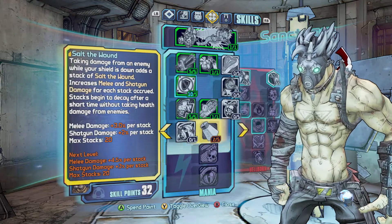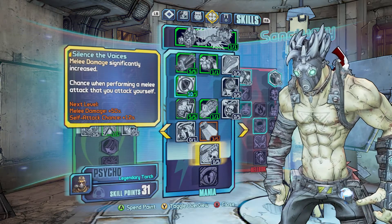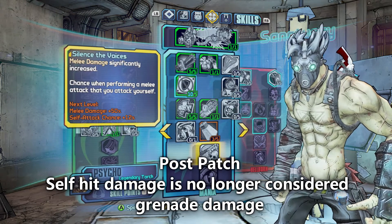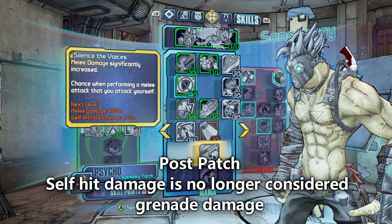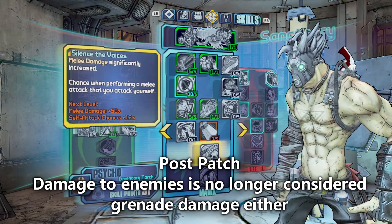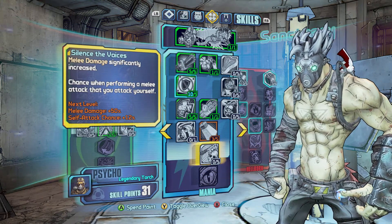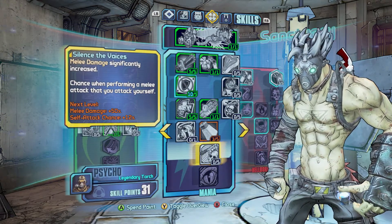The last skill changed in the Mania tree is Silence the Voice. Melee damage is significantly increased, but there's a chance when performing a melee attack that you attack yourself. The whole problem with it was that all the melee damage used to count as grenade damage when you picked this up. In patch 3.0, self-hit damage is no longer considered grenade damage, and when you hit enemies it is also no longer considered grenade damage — so it stacks properly again with melee damage, which makes it really nice and working as intended. Silence the Voice is really bread and butter if you want to be a melee Krieg.